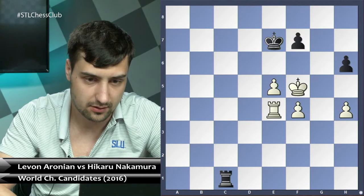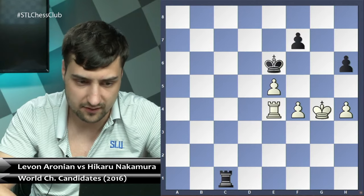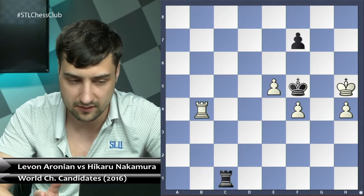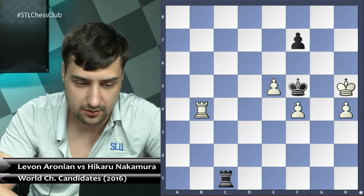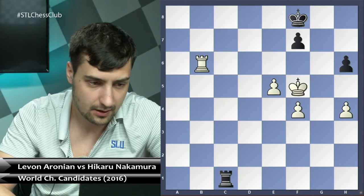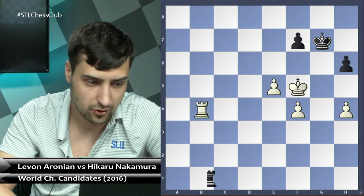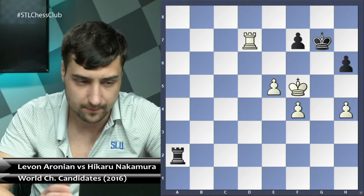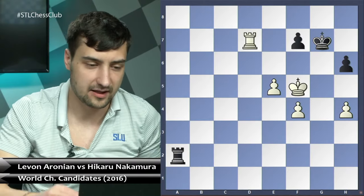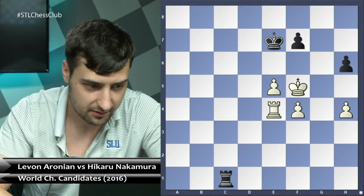Rook d7, rook a4 — putting some pressure on the f4 pawn — rook d3, maneuvering around, rook b4, rook c1, rook c1, rook b4. If king g4, white wants to get to the h6 pawn but it's not easy — after this suddenly black is even willingly giving this pawn to activate the king to f5, basically a drawn position. There's no way for white to improve here. If rook b4 — what happened in the game — just king f8 back.